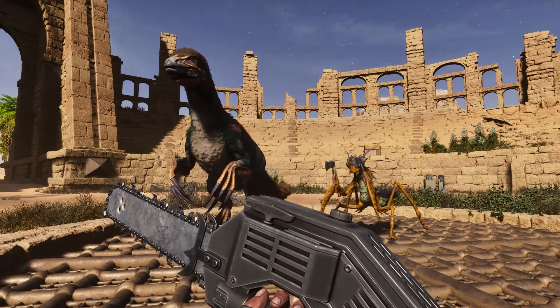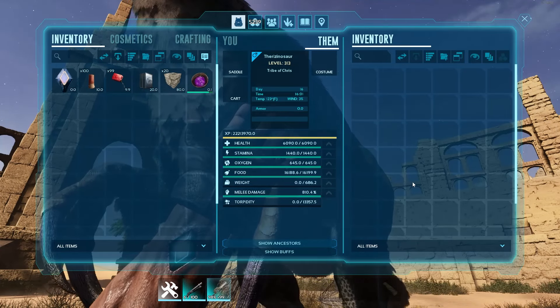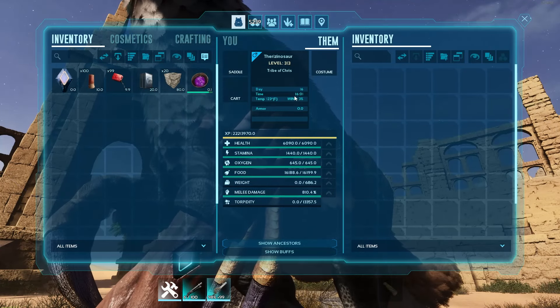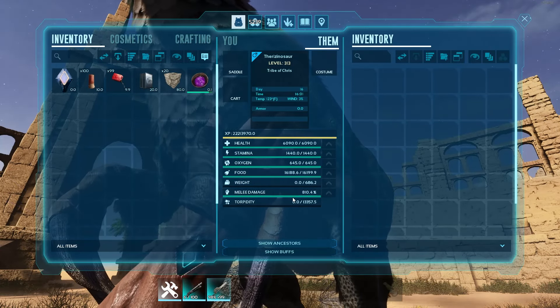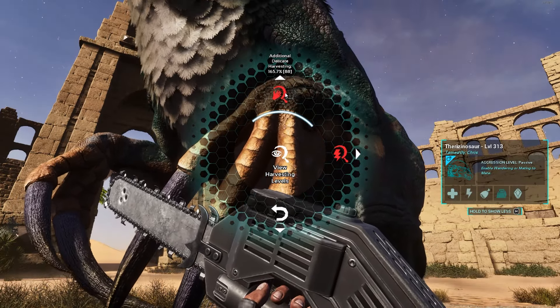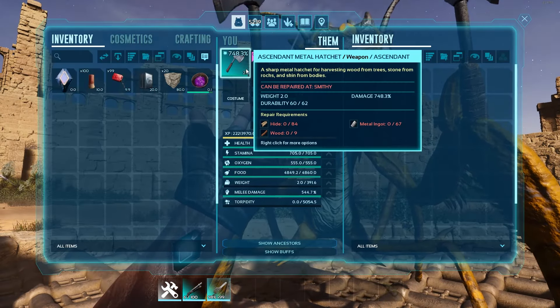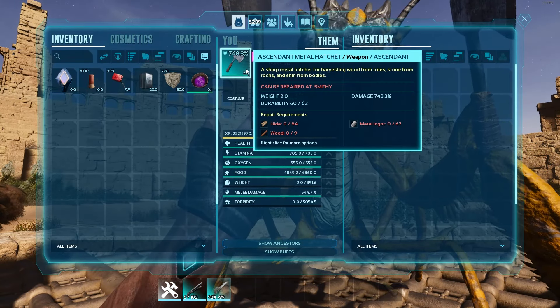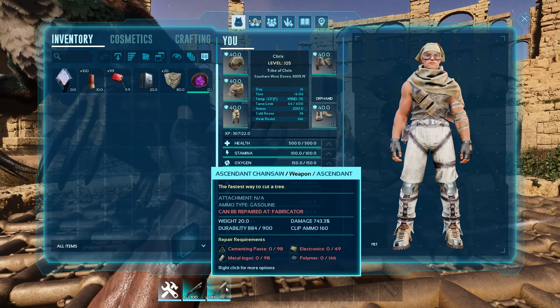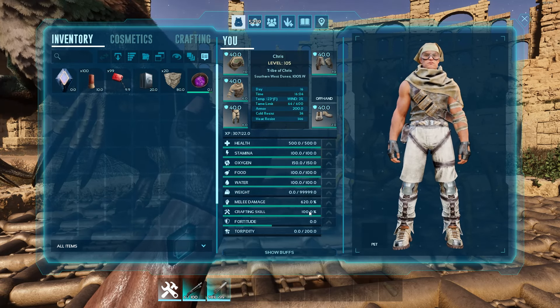I'm going to be testing this the exact same way as in the previous video. Both of these guys are level 150 wild tames who were force tamed to level 225, then leveled up with all of their points put into melee damage. The Therizinosaurus has all of its levels put into delicate harvesting, and the Mantis has a pretty overpowered metal axe which is just about as good as you can get. For the Chainsaw, it's also just about as good as you can get, plus I have 104 points put into melee damage.